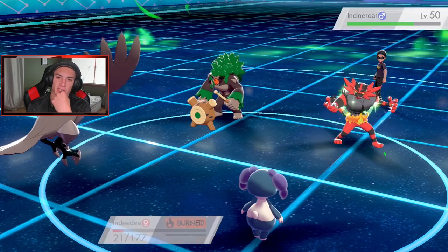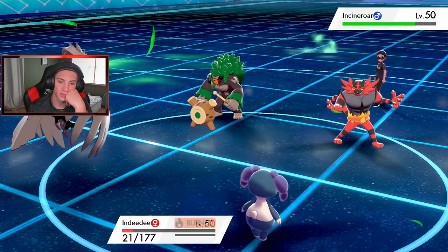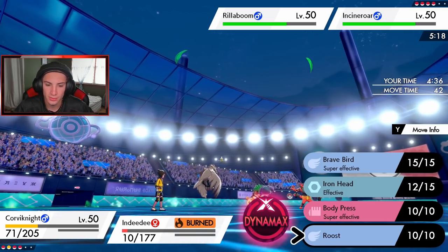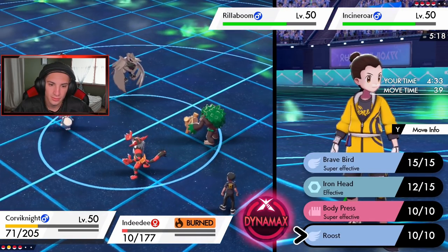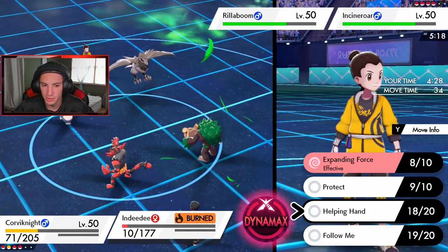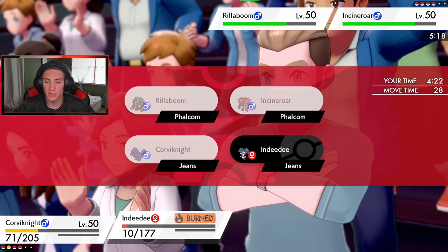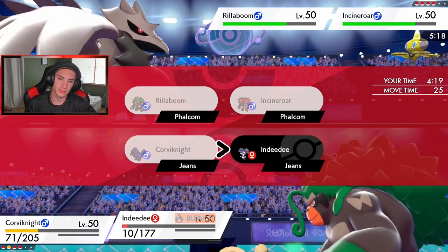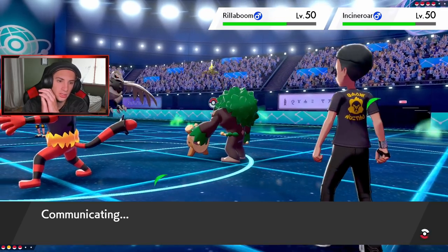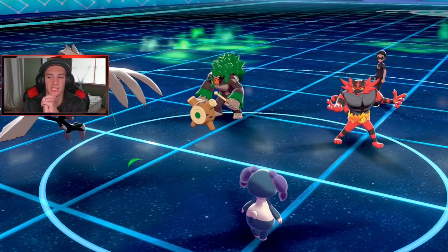Whereabouts comes out - Corviknight eats up just fine but does damage to itself. Indeedee goes down so I get Lycanroc out and obviously Dynamax it. Corviknight's not going to go down here so I can Follow Me this Grassy Glide which is wonderful. Forgot about the terrain - thank you for keeping me alive! I could Roost but I'd rather Brave Bird here and Roost next turn. Corvo was faster than that - do I Helping Hand or Follow Me? I think I Helping Hand to make sure this Rillaboom goes down.